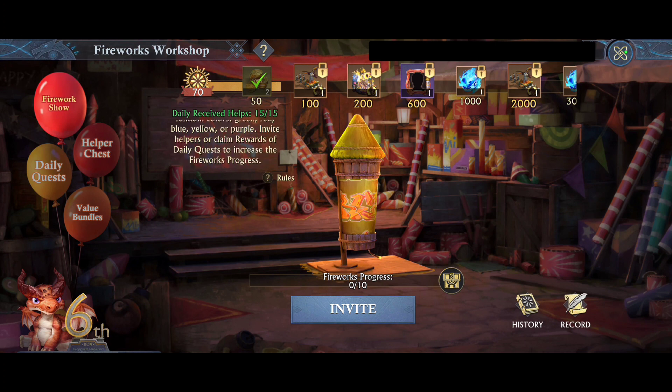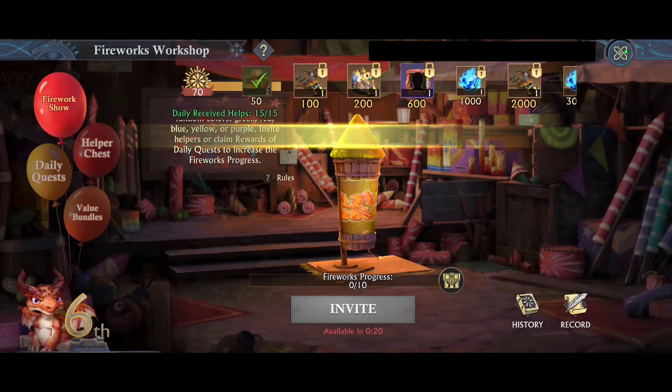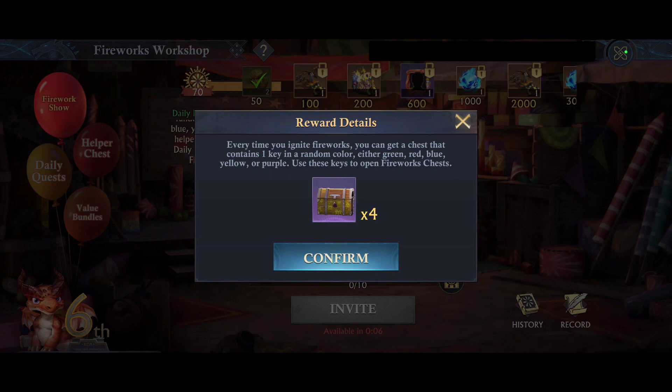You invite helpers or claim rewards of daily quests to increase fireworks progress. Here you can invite to the Alliance or to the Kingdom. Once you have ten helpers it will give you a chest to obtain a random color of either green, red, blue, yellow, or purple. You use those keys to open fireworks chests, which I will show you in a little bit.